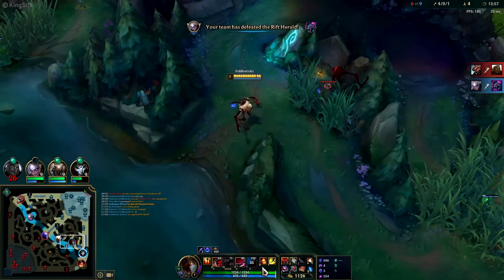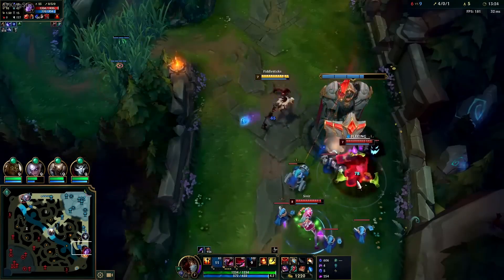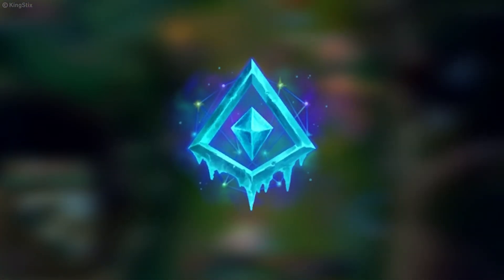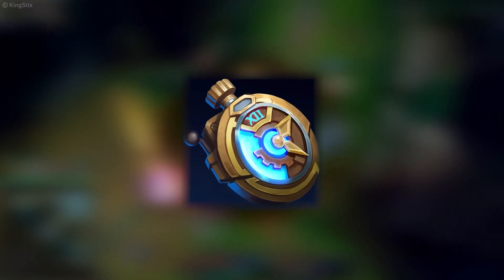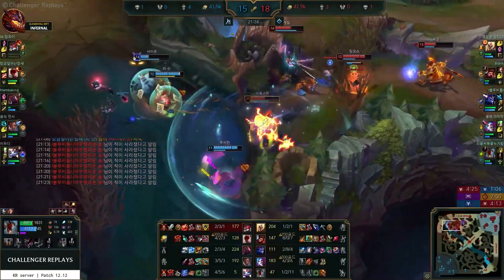More vision means more control, which means you can just be much more aggressive. Now, if you really want to play this aggressive support, then we do suggest picking up Glacial Augment. Proccing this rune will only make your life in the bot lane so much easier. Perfect Timing is another great rune, since you'll want to build Zhonya's on him anyway — so why not get that stopwatch for free?